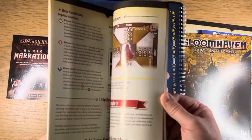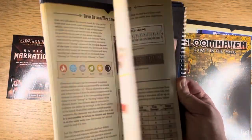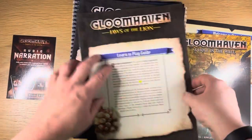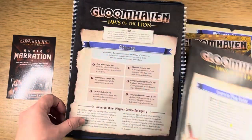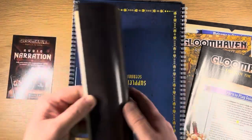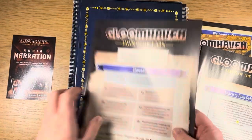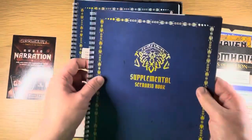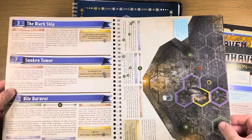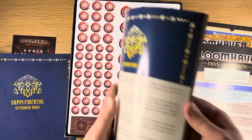Learn to play guide — fairly chunky, 32 pages. This is all looking very familiar, to be fair. There's a glossary. The supplemental scenario book is very small, 17 pages. That goes with this larger scenario book.